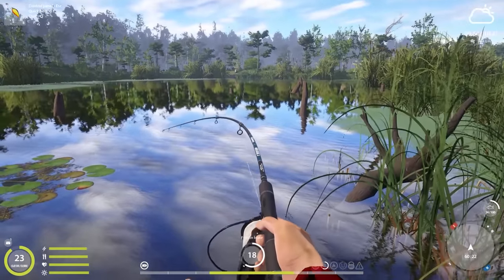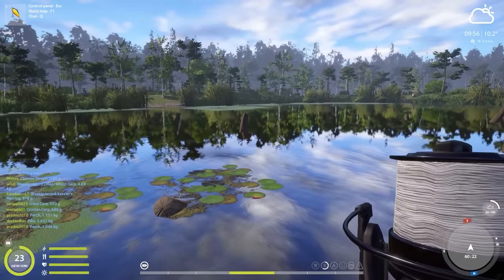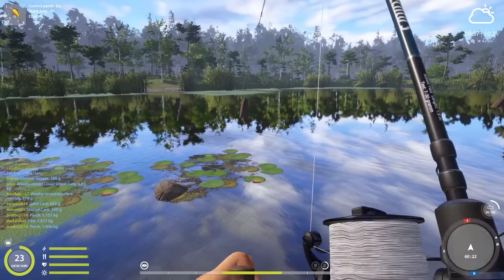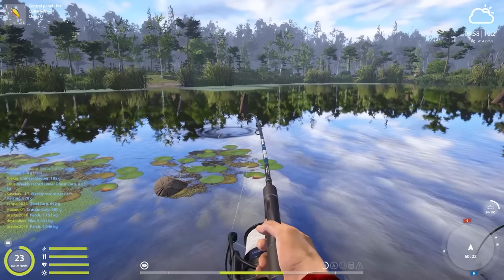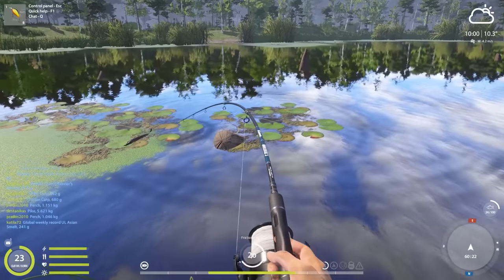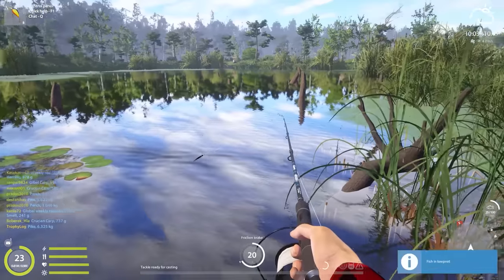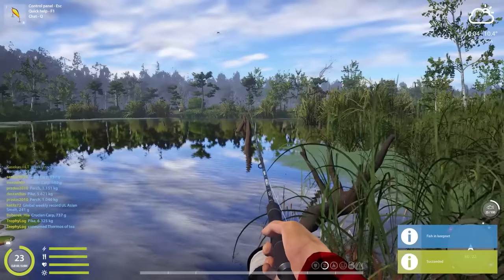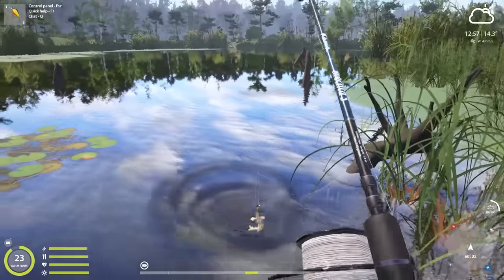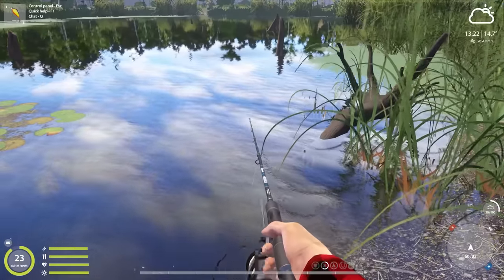Another behemoth on the hook - also great for the spin fishing percentage since these fish are so huge. Come to the net - this is another five or six kilo pike, 6.3 kilos. Then another perch, 600 grams. I need to get a hit - and it hit almost right in front of my legs. This cranking is so much fun.